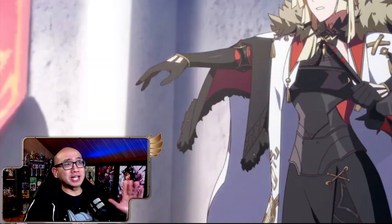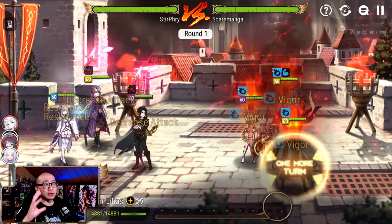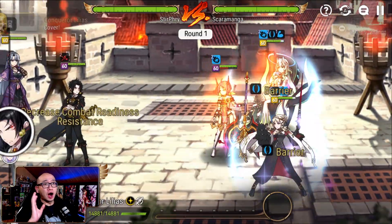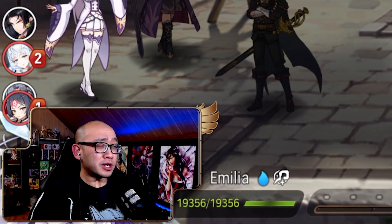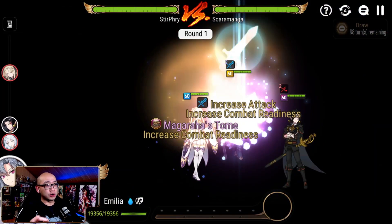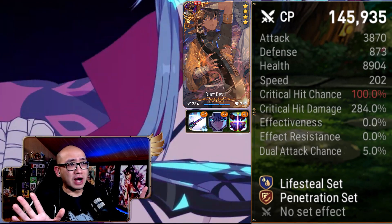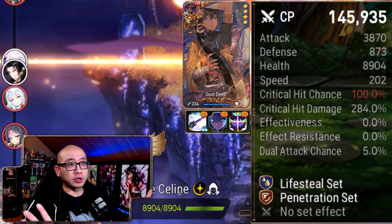I'm really not pumped about this matchup because there is a Bellion here and I'm really sick of fighting Bellion, especially with an A-Ravi because there is so much injury on that team. But I'm not super worried about it because I have an ML Selene here. We're going to push up the ML Selene because I want her to get her S3 out. The ML Selene's job here is to take care of the A-Ravi, so pretty much nobody else has to worry about the A-Ravi.